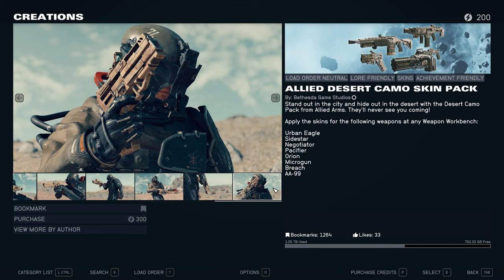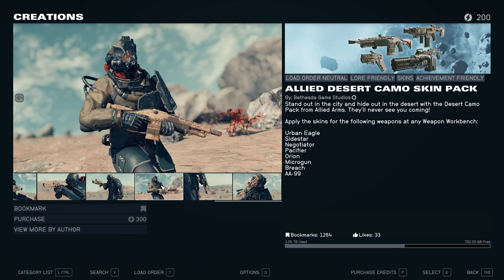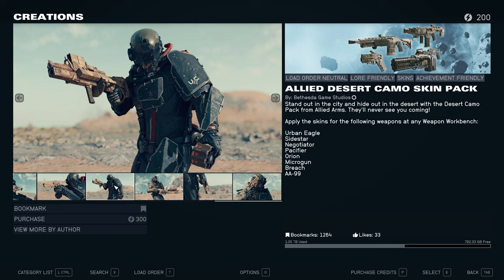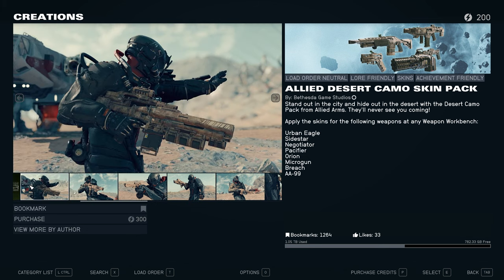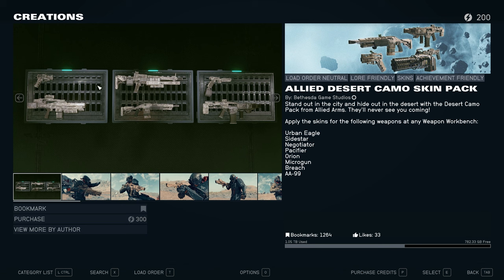I really like how — I think this is the Urban Eagle — how this gun looks. Very military camo look, so this one is pretty good. I think I'm gonna get this one. I'm probably just gonna do one video showcasing it on all the guns. But anyway, those are some of the guns in the picture.